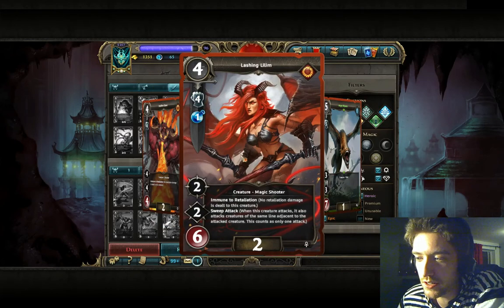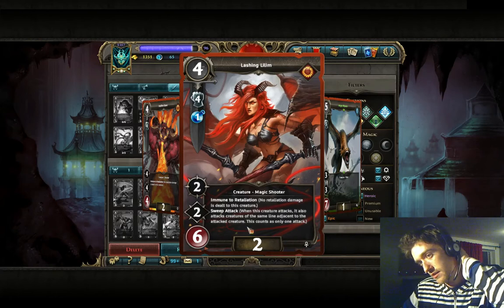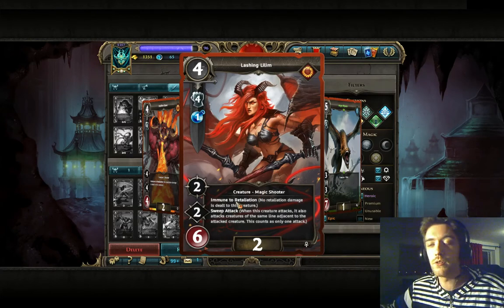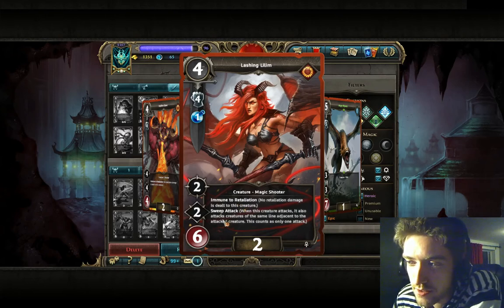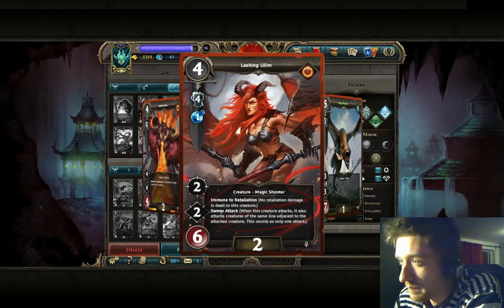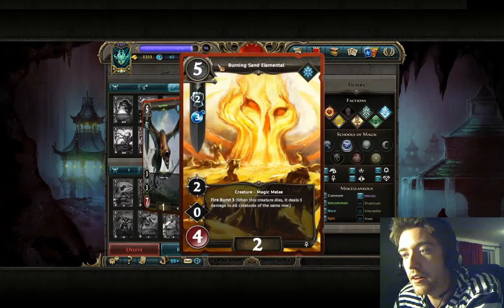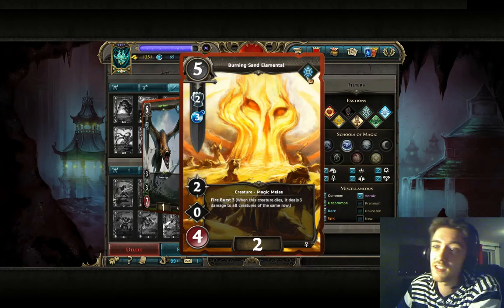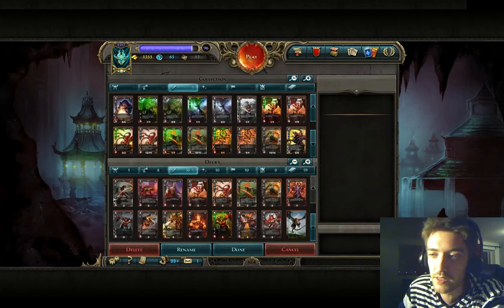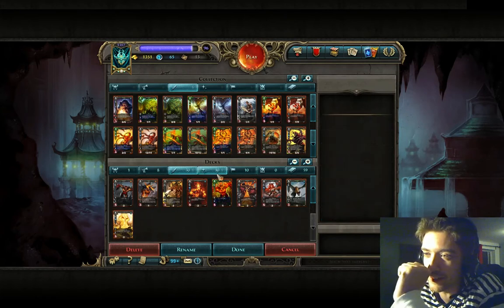Lashing Limb is a card from the Forgotten Wars expansion — it has Sweep Attack, Immune, and Shooter, so you can decide back row or melee row. Decent by itself with 2-to-6 good values, but there's something better as a common. Angry Revern — decent stats but neutral, costs too much. Just don't use that guy, he's so bad. Don't play him, try to get something else — try to get Juggernaut instead.